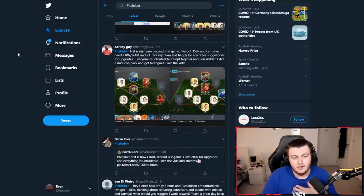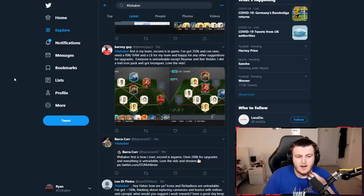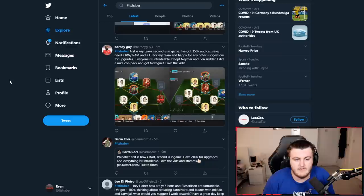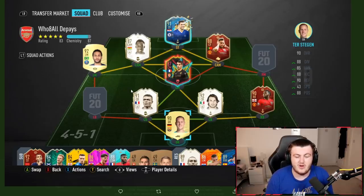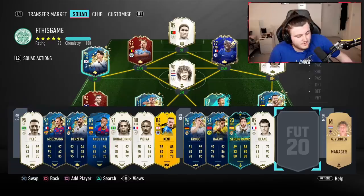Next one from Barney, who says his first screenshot is his team, second is in game. He's got 350,000 coins, needs a right wing, a RAM, and a left back. Everyone's untradable except Neymar and Ben Yedda. He did a mid-icon pack and got Trezegate — I feel really bad for everyone who doesn't get the same level of luck as me, because I've been extremely lucky. Not to flex, but absolutely to flex: we hit a Blanc and a Cruyff yesterday.